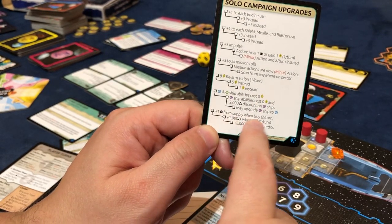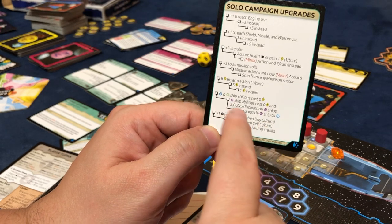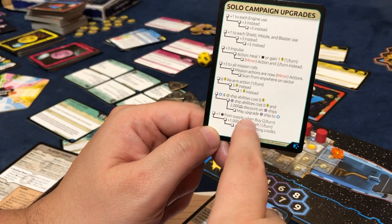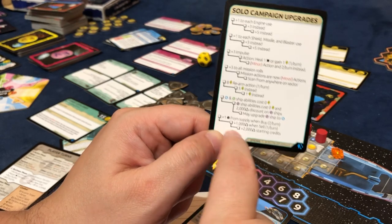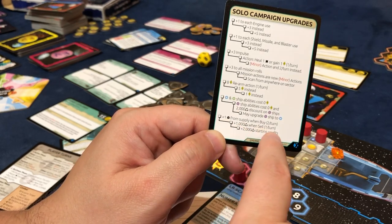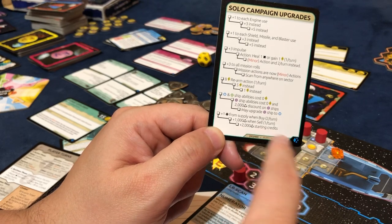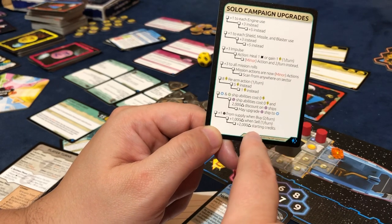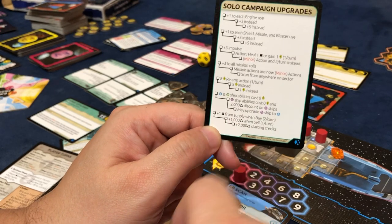Plus one cube from the supply when you do a buy action, so you get to do it twice a turn. Remember I was able to get two cubes for a buy action — now I would be able to get three. And here you get an extra thousand when you sell. And then here you get an extra 2,000 credits at the start of the game. Remember we're playing hard — we only get 2,000 credits at the start of every mission. I'd be able to get 4,000 at the start of the mission.